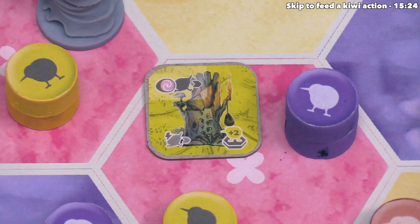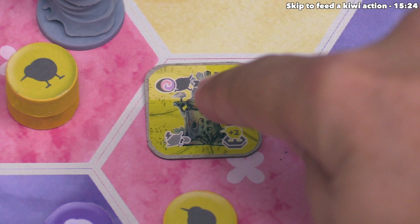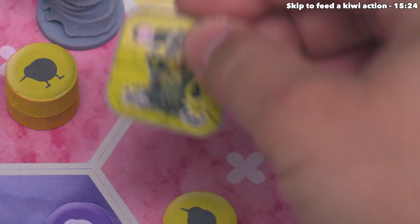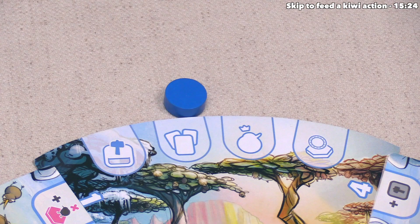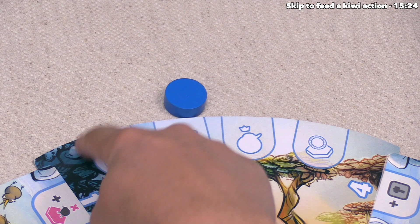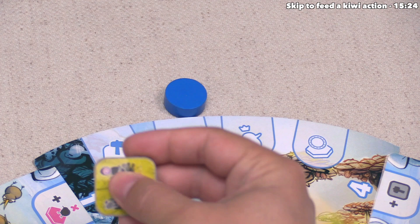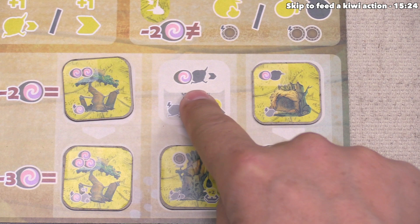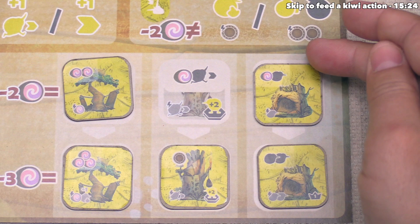Yellow has completed their bonus for constructing this nest. In the top left corner there is a grayed-out area with more icons — these are benefits that Yellow will gain during each of the game's season change phases. At the start of the next season, Yellow is going to be able to gain one random food and perform one kiwi movement. When we glance at Yellow's board, we can see these season change bonuses easily printed on it — so you can tell what the immediate bonuses and ongoing bonuses are for constructing each of these nests.